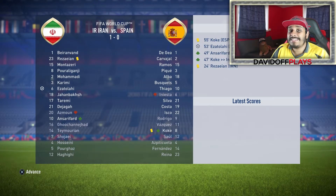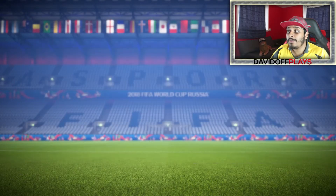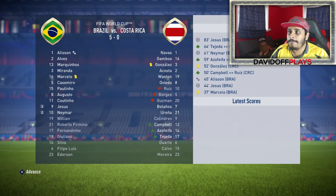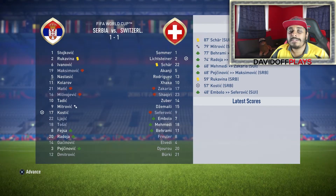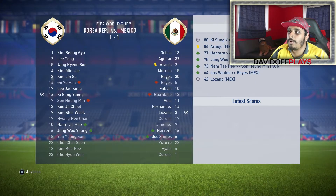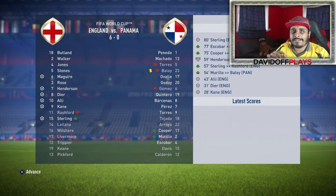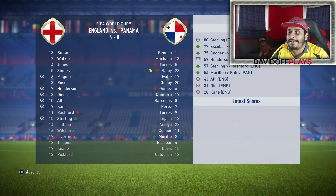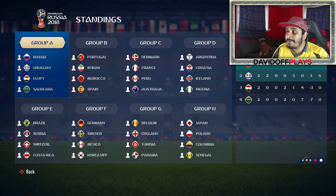Iran beating Spain — what?! Denmark 2, Australia 0. France 0, Peru 0. Argentina 3, Croatia 1. Brazil 5, Costa Rica 0 — Gabriel Jesus hat-trick, Neymar a brace as well. Nigeria 0, Iceland 1. Serbia 1, Switzerland 1. Belgium 3, Tunisia 0. Korea 1, Mexico 1. Germany 2, Sweden 0. England 6, Panama 0 — Maguire, Henderson, Dyer, Ali, Kane and Sterling scoring for England. Shinji Kagawa scored a brace as Japan beat Senegal 2-0. Poland 1, Colombia 1. So everyone's played twice now.